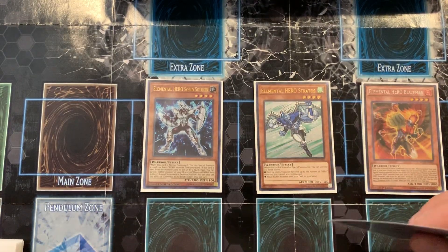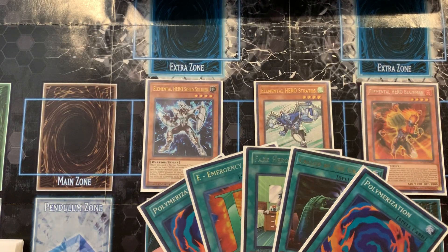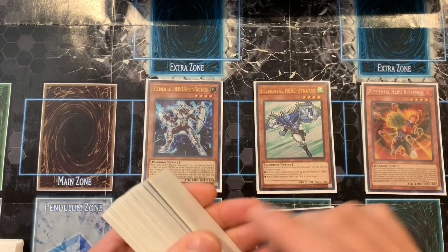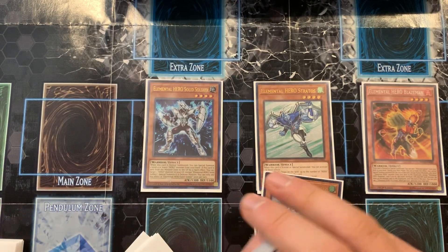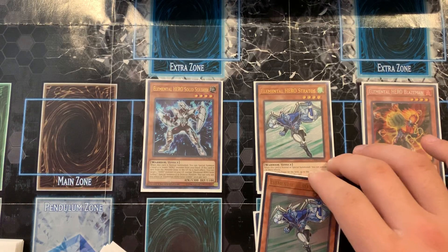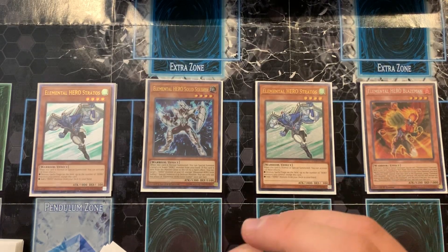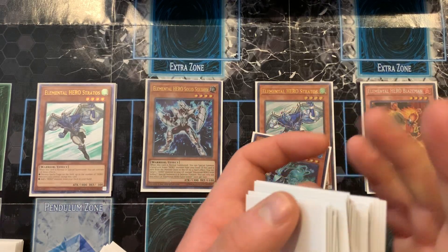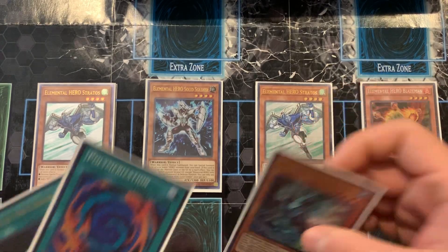Here's where the fun begins. I have an E-Call, a Fake Hero, a Called by the Grave, and a Poly — we can do some shenanigans. First, I'm going to use E-Call to grab another Stratus. Then I'll activate Fake Hero and normal summon that Stratus. His effect activates and I'm going to go ahead and grab Liquid Soldier.